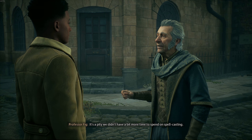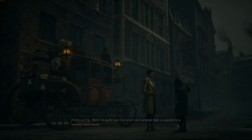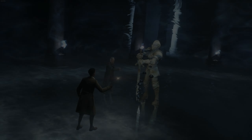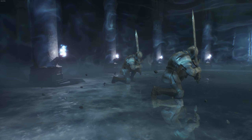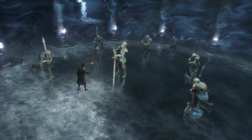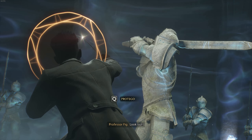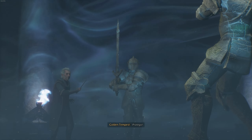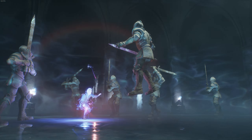The game starts out with you making your way to Hogwarts and encountering some trouble on the way there. This sequence is actually a tutorial as well — you learn your basic attack, your counter system, some basic spells like lighting, and also searching the area. So the first mission actually serves its purpose quite well. And obviously Hogwarts is a school, so as you'd expect you'll be learning as you go.